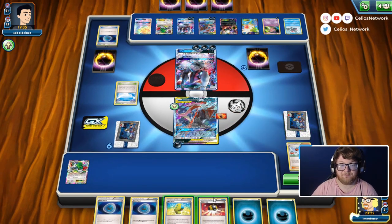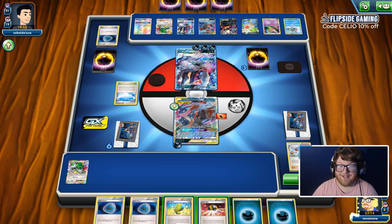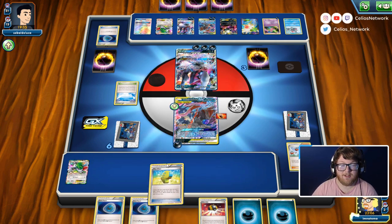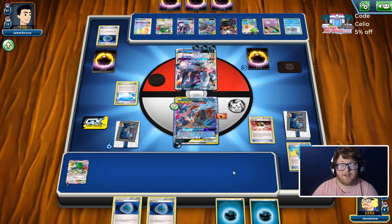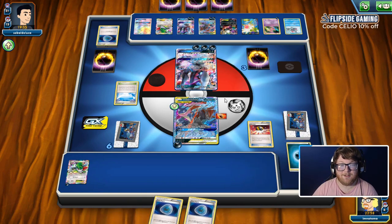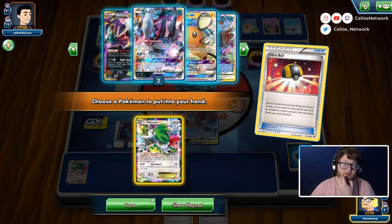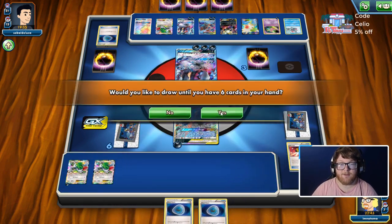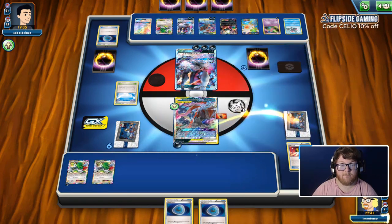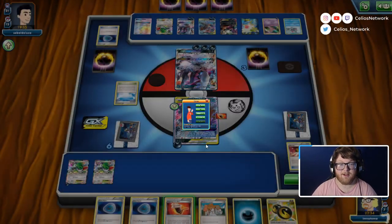We have an Ultra Ball now. We could Dedenne here and get rid of all these resources — we're playing four Dark Patch and three Elixir so we could hit two Dark Patch and two Elixir. Or we can just get the Shaman right? Shaman, double Dark Patch — if we draw Zoro Ninja, free-retreat Dark Ride, and Dedenne here, I think we're off to the races. But we drew none of them. Yeah, we're just going to scoop because they can just knock out our Zoro Ninja next turn.